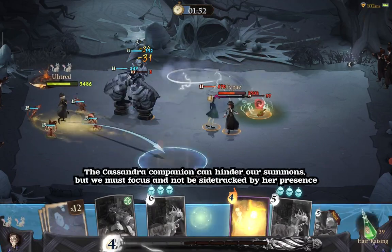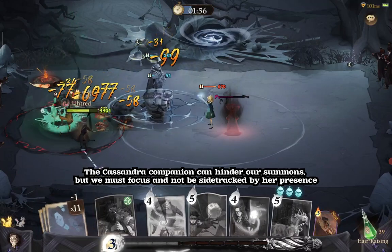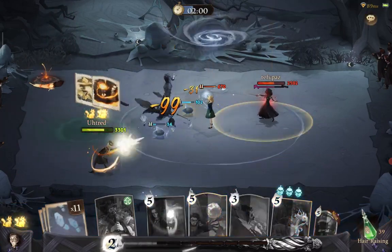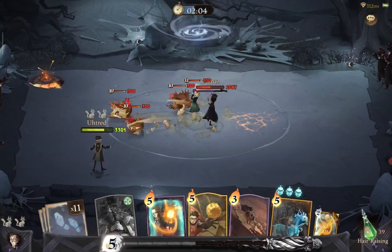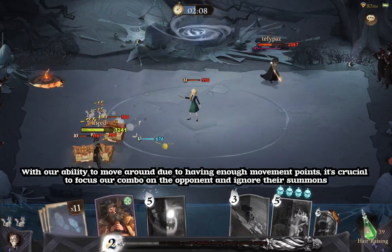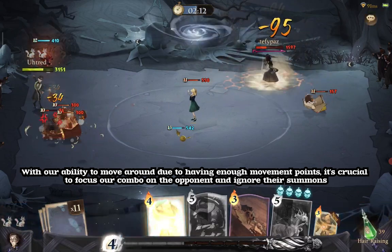The Cassandra Companion can hinder our summons, but we must focus and not be sidetracked by her presence. With enough movement points, it's crucial to focus our combo on the opponent and ignore their summons.